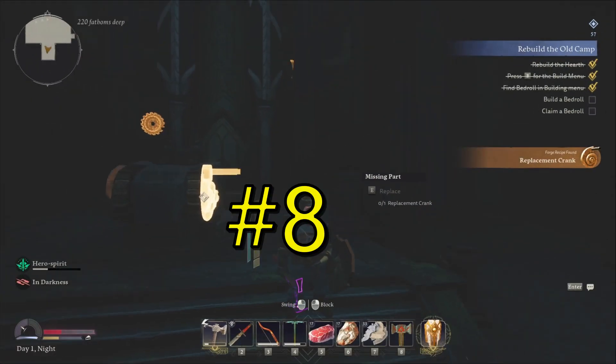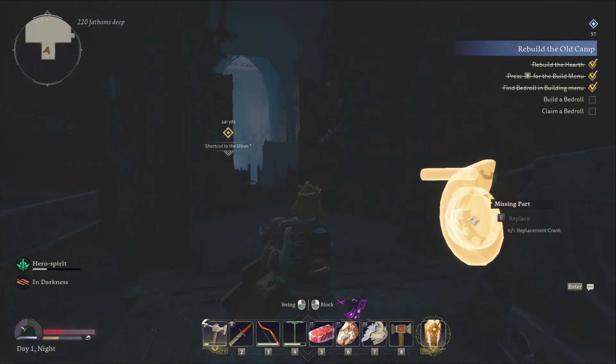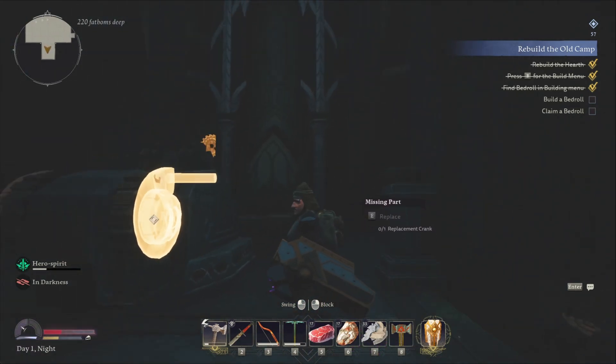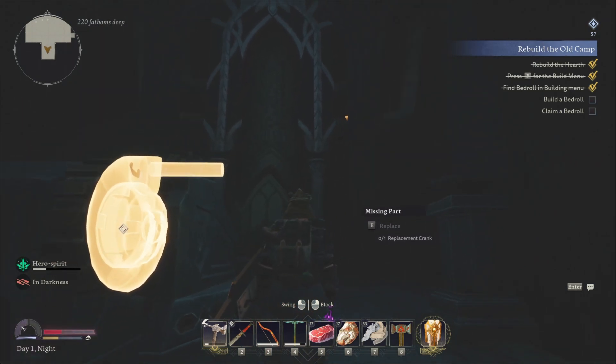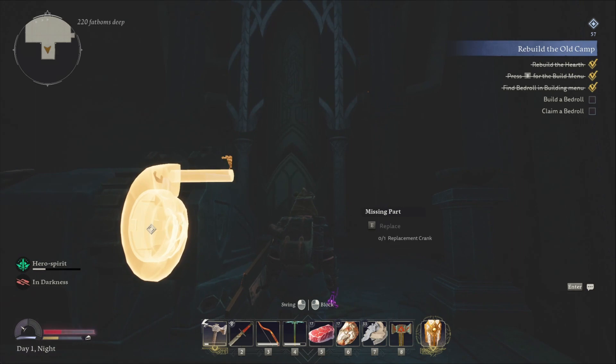Tip number 8 is repair the Great Forge. The Great Forge you find very early in the game in the first elven area, and it allows you to craft Mastercraft items. It is a must and you have to do it. Mastercraft items do not degrade and they're some of the best pieces of armor and equipment in the game.